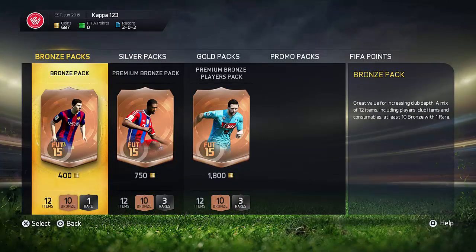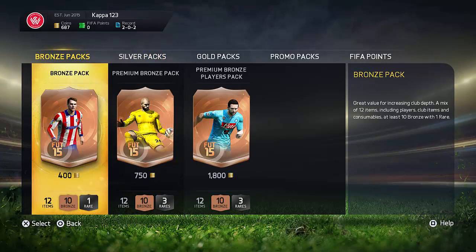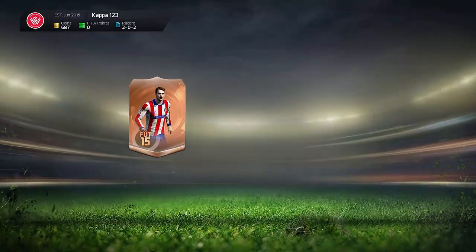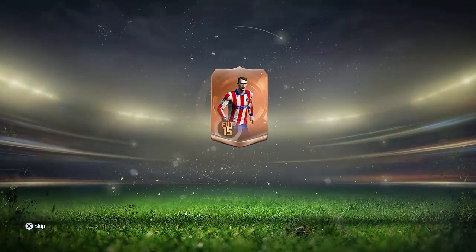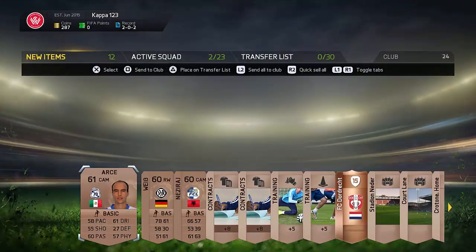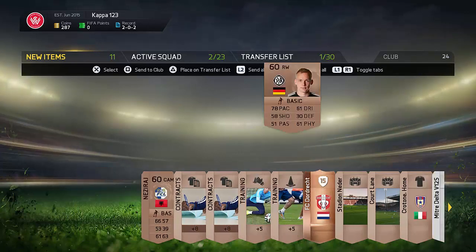The third thing is you're going to be getting yourself a few starter packs. I'm not going to talk about gold packs or silver packs — I'm going to talk about the free bronze pack you get. A lot of people just don't care about that bronze pack at all, but at the beginning of every single FIFA Ultimate Team, the bronze pack can actually give you some very nice extra coins. You're going to get an all-players bronze pack, and rather than discarding the players, you want to go ahead and sell every single player you get in that bronze starter pack.